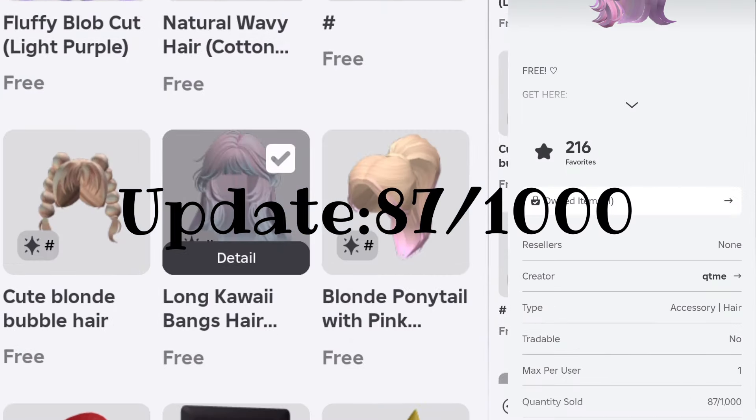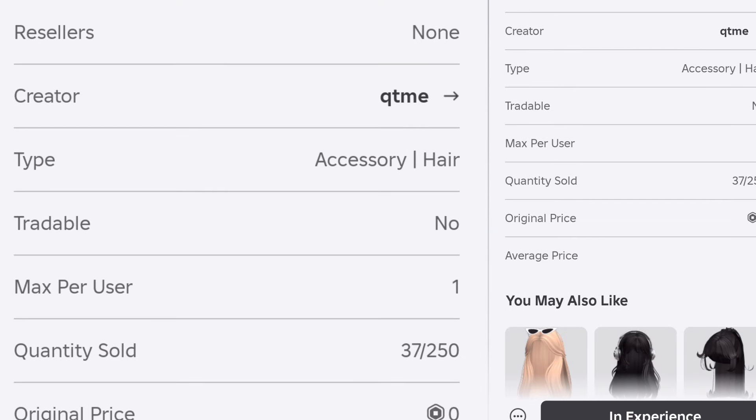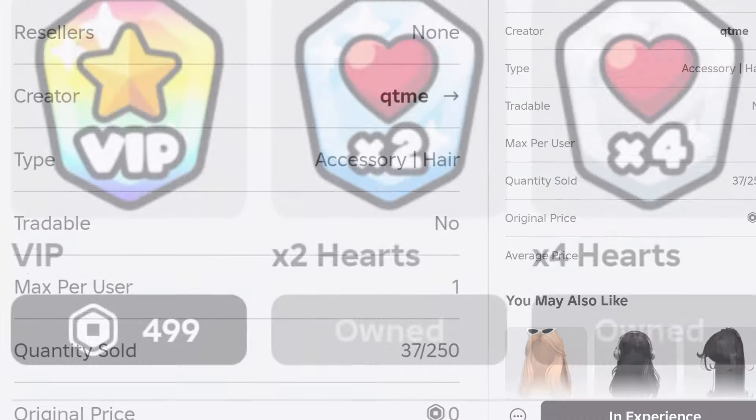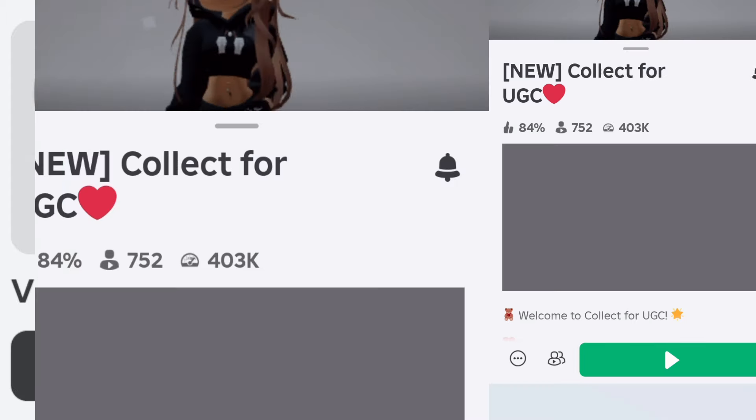This is the VIP exclusive one, so if you buy VIP you can get it. There are only 250 total and 37 are already gone. If you want to pay the price of VIP, which is $4.99, then you can get that hair — there are other perks too.